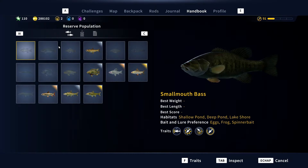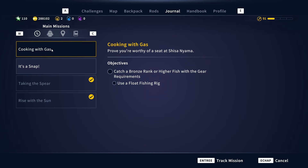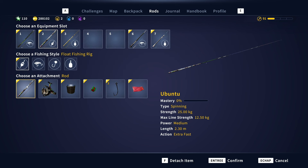Going to the journal: Cooking with Gas. You need to track this mission and catch a bronze rank or higher fish with the gear requirements — use a float fishing rig. That's not too complicated. I'm going to assemble it now.